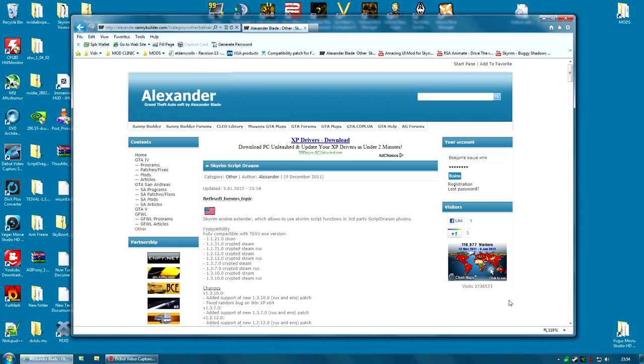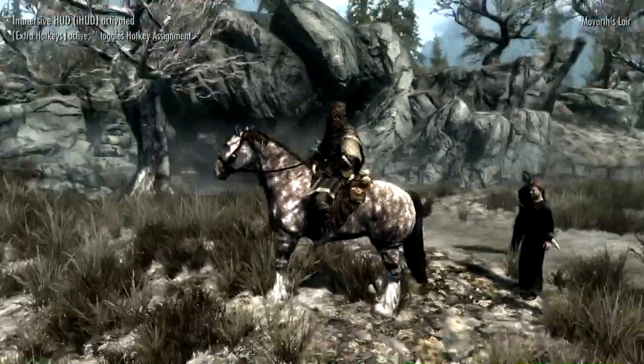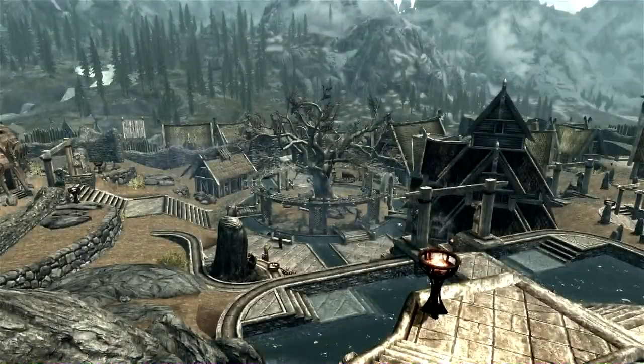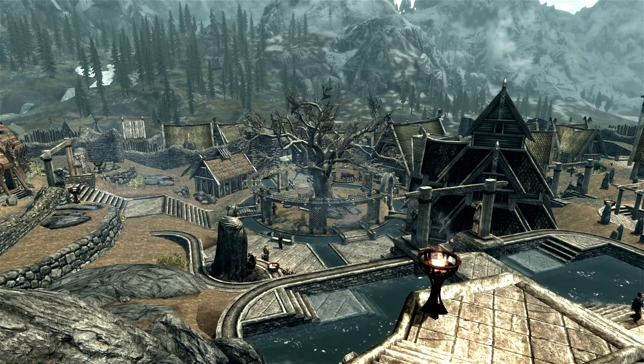ScriptDragon is basically very similar to the SKSE mod in that it is a mod that lets mod authors do more things. It allows them to run things they would not be able to run without the Creation Kit, and perhaps even some things they couldn't run even with it. There are loads of mods coming out now that use it. One last mod I'm going to cover before showing you how to install things is a little mod called Skyrim Boost.